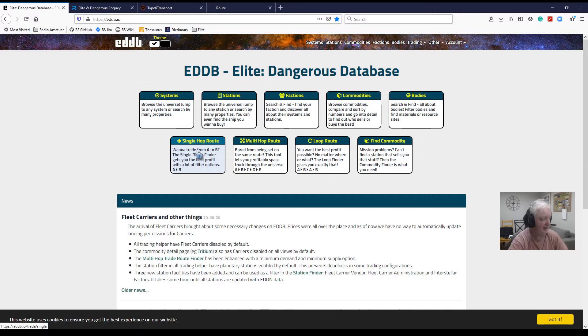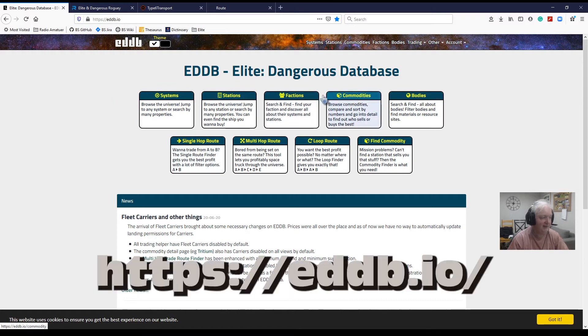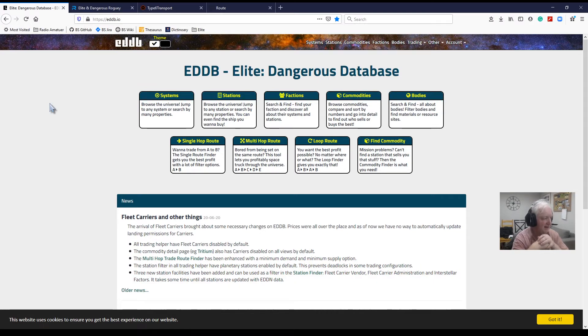Our first one is EDDB — the Elite Dangerous Database. You'll see their web address there is eddb.io. It's very good — it shows you the systems and stuff like that.